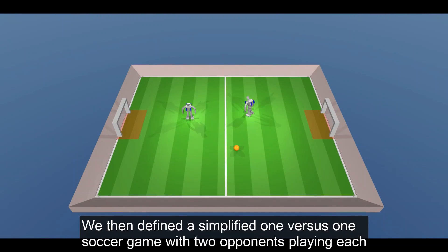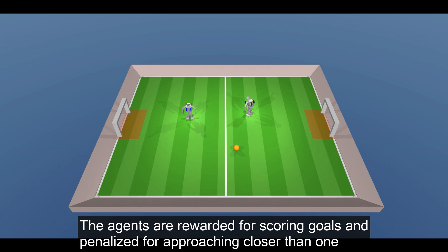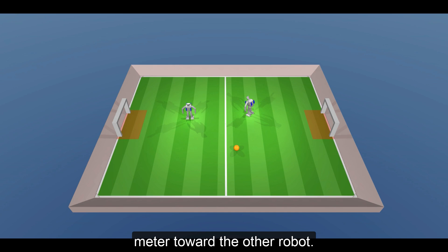We then defined a simplified 1v1 soccer game, with two opponents playing each other in a 5x4m fixed sized court. The agents are rewarded for scoring goals, and penalised for approaching closer than 1m toward the other robot.